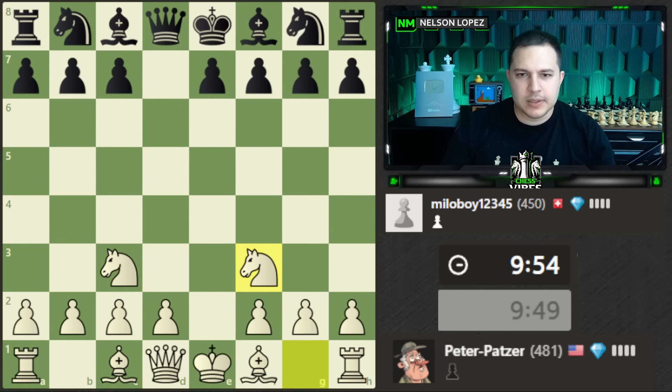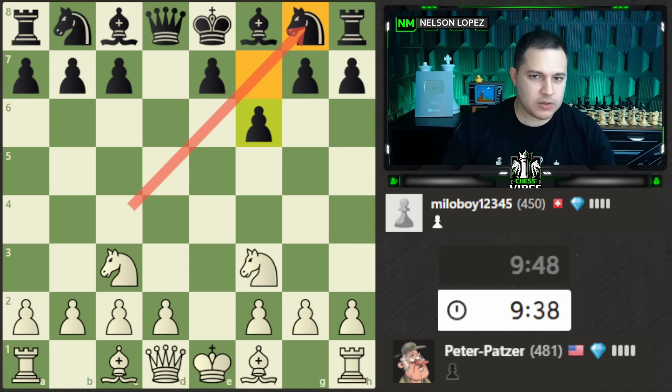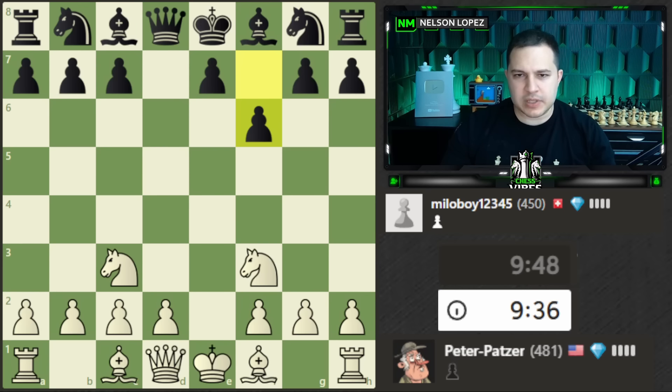We'll develop both knights, probably play d4, get the bishops out, castle, and keep it simple. Opponent plays f6. As soon as I see a move like that, I'm going to keep an eye on this diagonal and also this one — there are some weaknesses created because of this move. I don't see anything immediately but I'm going to keep an eye there.